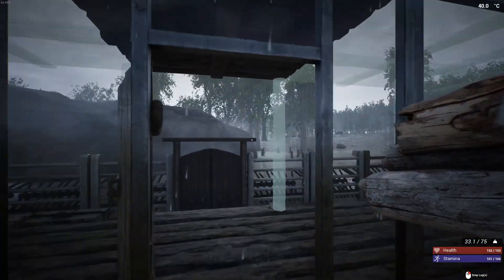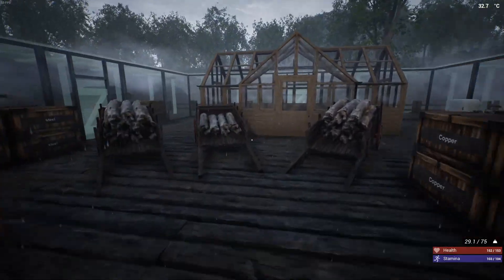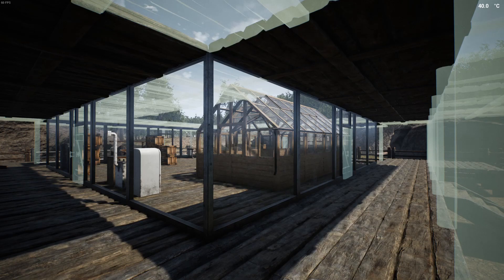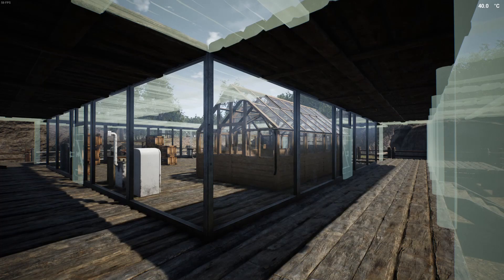Let's get some of the ceilings put in and that should hopefully be what we need for the first floor to be done - shouldn't take that long. The glass walls are in place on the first floor. We still have a few pillars to fill in as well as the doors. The ceiling for the first floor and the floor for the second floor is starting to take shape. With all this glass we'll be able to see everything and anything coming our way - we won't have to worry about any surprise attacks. The greenhouse is going to have to come out and get placed either on the second floor or over on one of the rocks - still haven't quite decided.